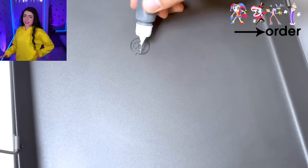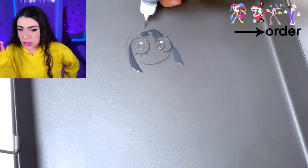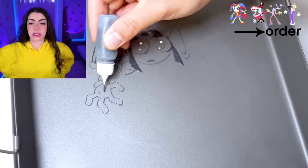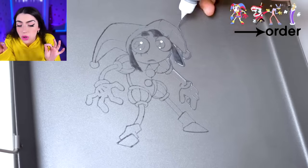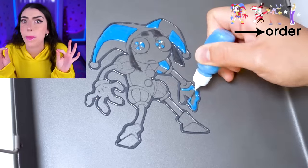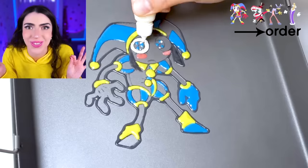Next up, we're making even more pancakes, but not the Smiling Critters anymore! Family, we have graduated on to the Amazing Digital Circus pancakes! And these pancakes look so much harder to make! Look at the detail we're doing in these ones! These Smiling Critter pancakes were for beginner level, but these Amazing Digital Circus characters are for expert level!